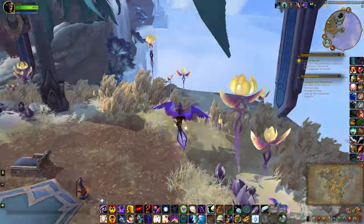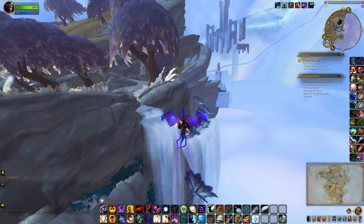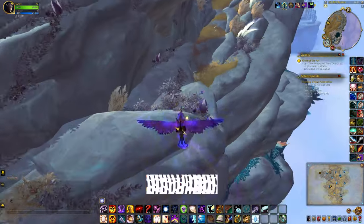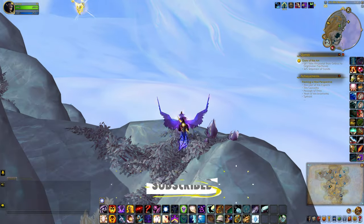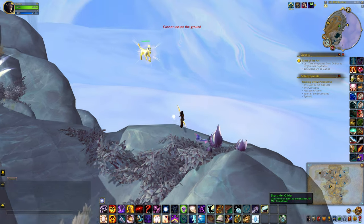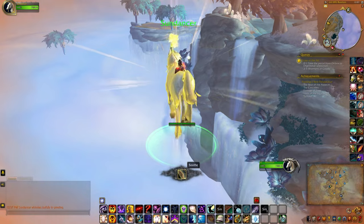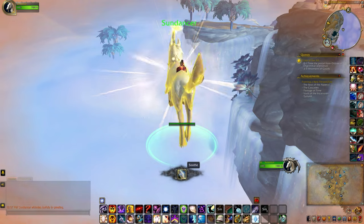You have to make sure you have the Sunrider's Blessing buff, then wait for the rare to pop up. He kind of flies around this area. You're going to use the glider and get close enough to click on him. This only works if you have the Sunstrider Glider — if you use the Goblin Glider, for example, it won't work.